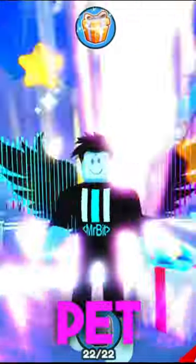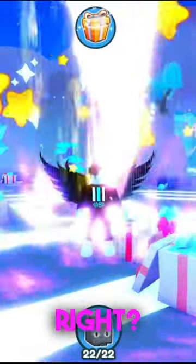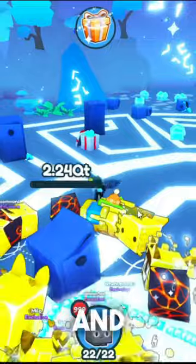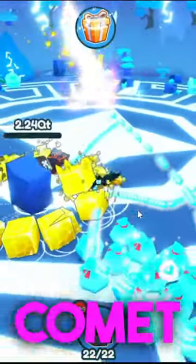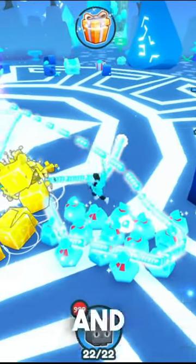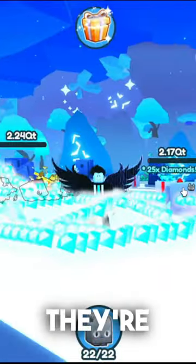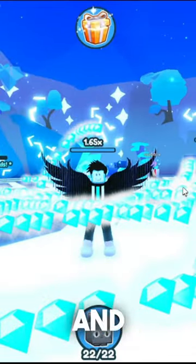I literally broke Pet Simulator X. So let me tell you — this looks weird, right? I was running around doing quests in Pet Simulator X and it popped up that a comet was appearing, so I ran over there to get the comet. I got here and literally everything was frozen, and I have no idea why. Look at the diamonds behind me — they're literally freezing in place.